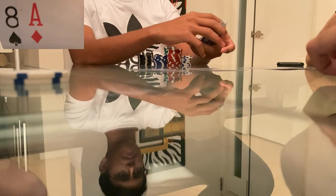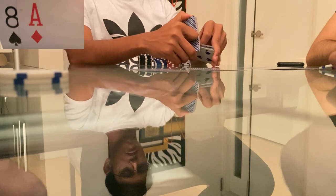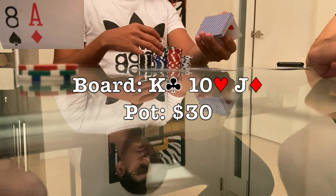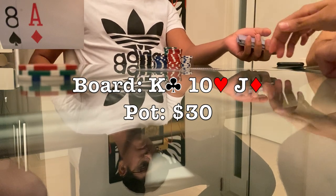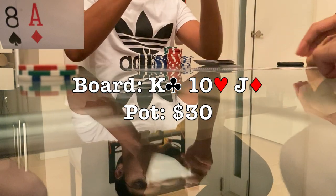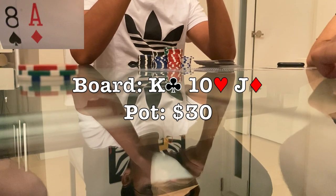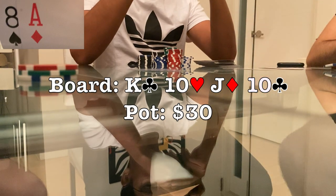Onto a more timid hand — we have ace-eight offsuit in the big blind. It folds around to the small blind who opens to $15. I can definitely three-bet here some of the time considering my hand strength in a blind versus blind situation, but since I'm in position I decide to flat and evaluate a flop. The flop comes king-ten-jack rainbow — it's super connected. Any ten, jack, queen or king is going to continue here, so when the small blind checks to me I just check back, essentially giving up with my specific hand.